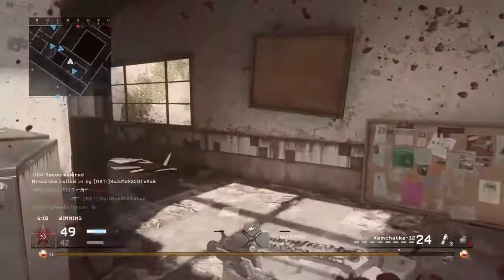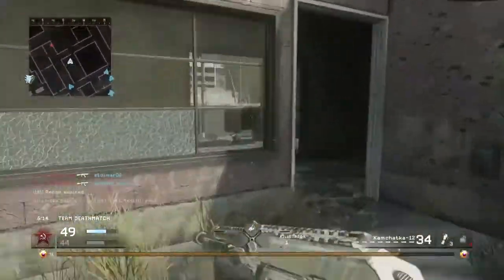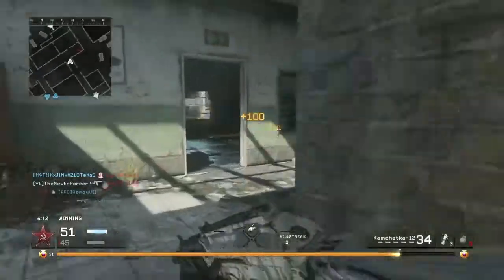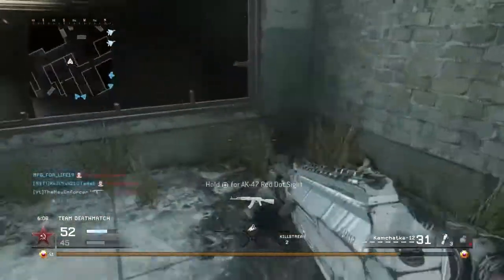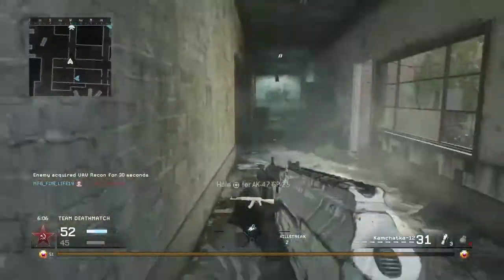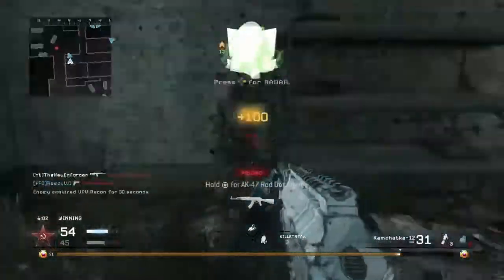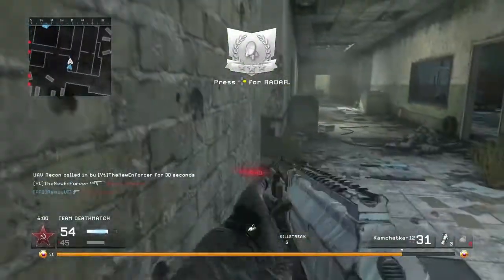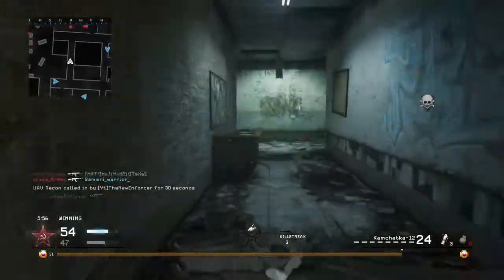Teammate's over here dodging Martyrdom — teammate's over here being a complete beast and I'm just running away. They got a UAV. This is actually a surprisingly close game. I thought there were three of us going off, but there's only two.